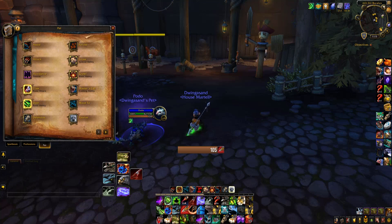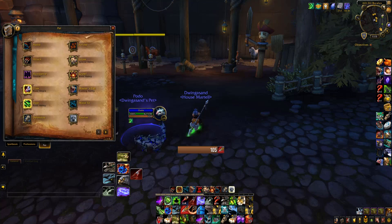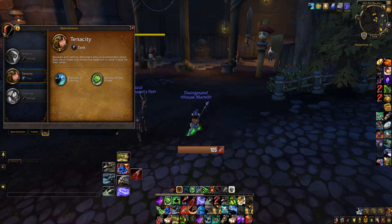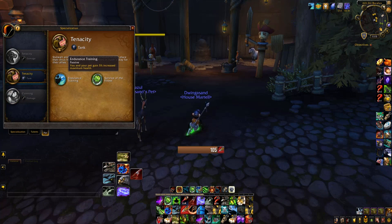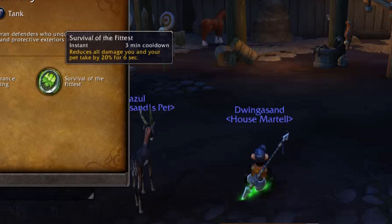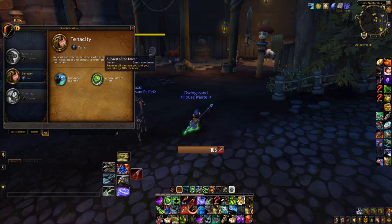The next pet is a stag. Stags fall under tenacity — they're a tank type — and they provide us with endurance training, which gives us 5% extra health, which is pretty good. They also have an armor reduction ability from all sources, which is absolutely brilliant.